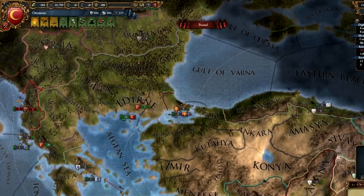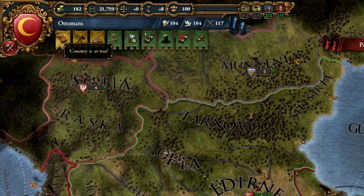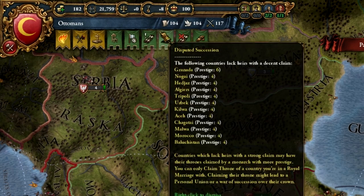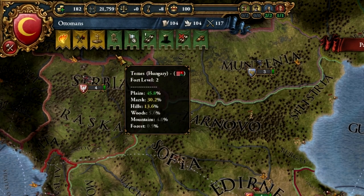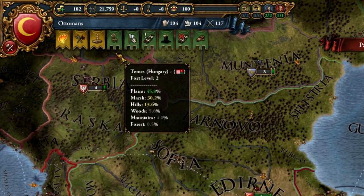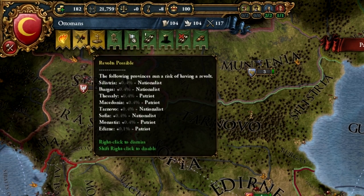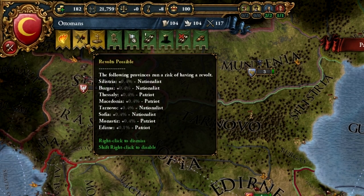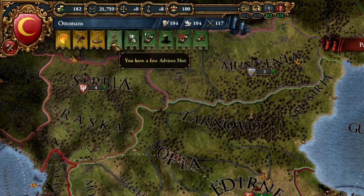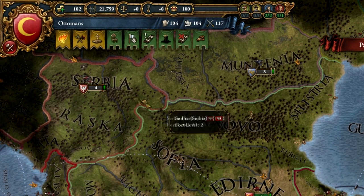Up here is where you'll spend most of your game clicking around. This is the notification bar — it gives you notifications. There are three levels of severity: green, yellow, and red. Red means this requires your immediate attention; if you do not respond, you will likely be in trouble. Yellow is stuff you really need to be aware of but can potentially leave hovering. Green is low priority — you don't really need to worry, but you'd be smart to look at them because they're usually quickly resolved.